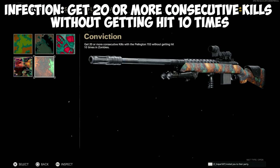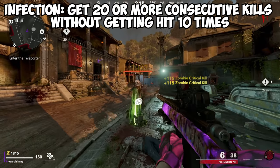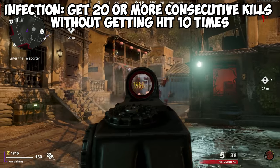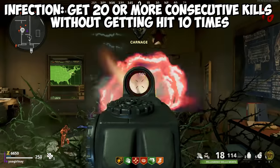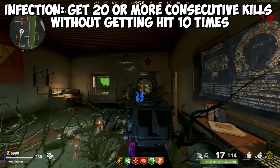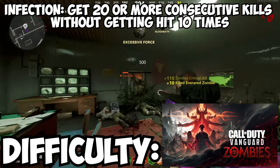For the infection camos, you need to get 20 or more consecutive kills without getting hit 10 times. This can be pretty challenging, especially with snipers, but focusing on not taking any hits in the early rounds while zombies are slow can help you knock a few of these out. Field upgrades like Aether Shroud, Frenzy Guard, Tesla Storm, and Toxic Growth will all make getting kills without getting hit much easier. Difficulty? Kinda ass, not gonna lie.